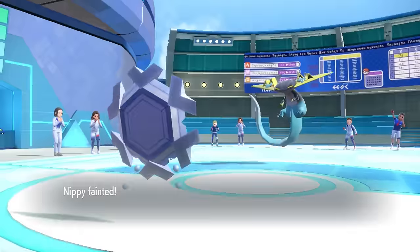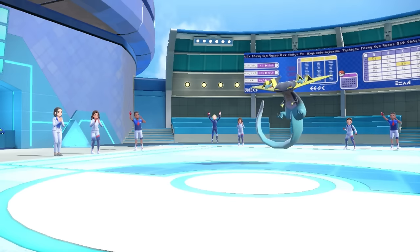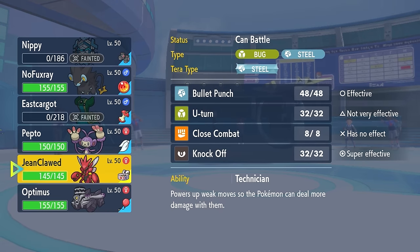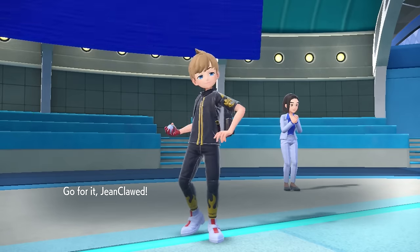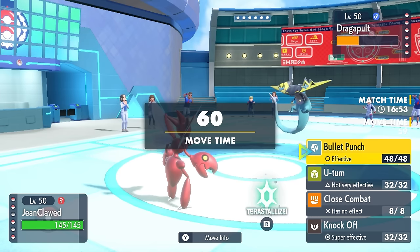Cryogonal isn't going to be super useful for me in this matchup - it just comes in here to get that chip. I do die to Dragon Darts on the physical side since I don't take attacks nearly as well. However, finally I can try to do something about this Dragapult, and that's going to be with the Scizor.